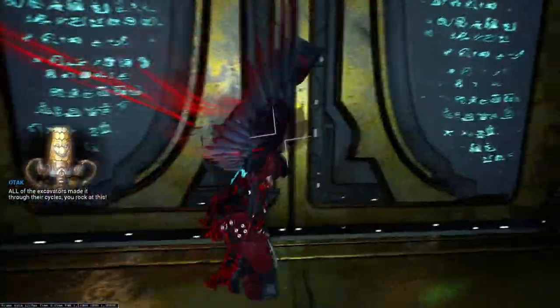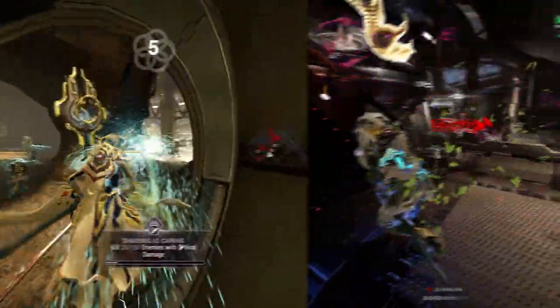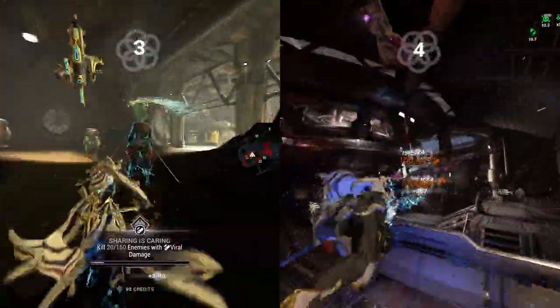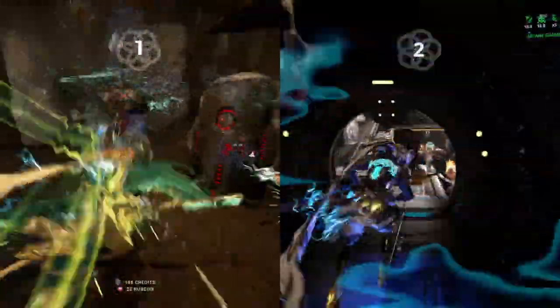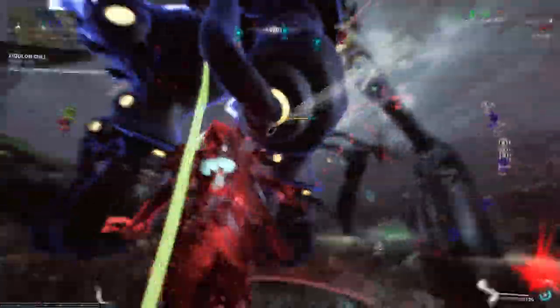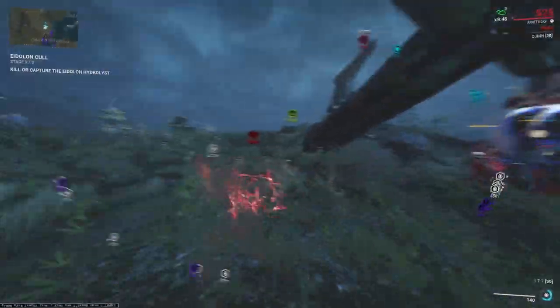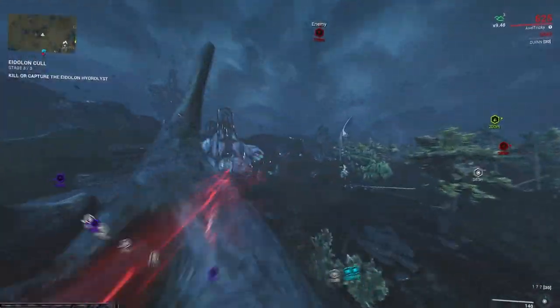There are currently 3 main ways to farm focus points: Adaro on Sedna, Elite Sanctuary Onslaught, which is commonly referred to as ESO, and Eidolon hunting. In this video, I won't be going in-depth on Eidolon hunting as it will easily take 20 minutes to explain everything, so that will be for a later video.